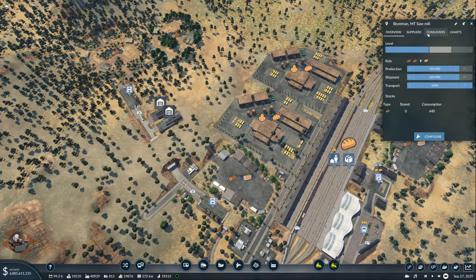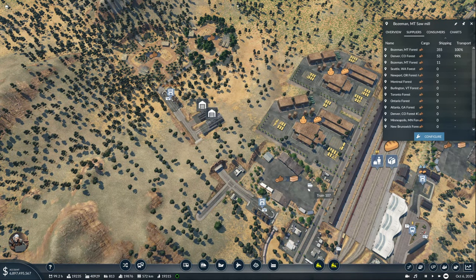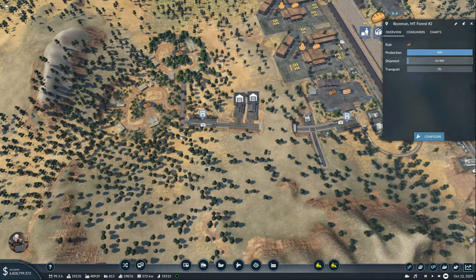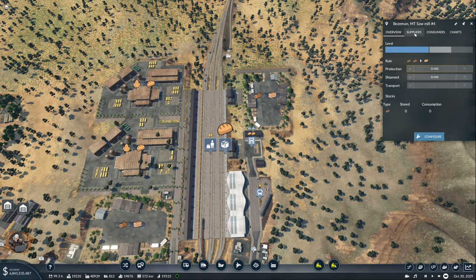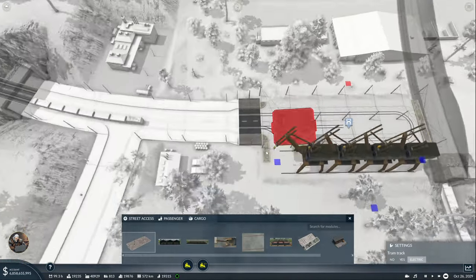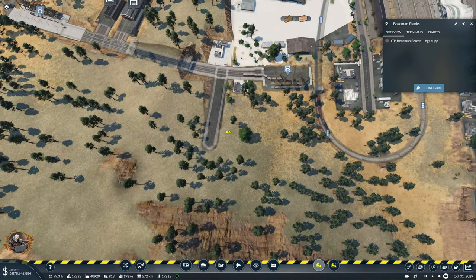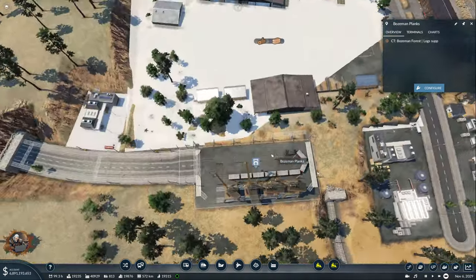I'm delivering here suppliers — for some reason it wants to get supply from here, but I guess that's going to get better with time. That's the problem with getting your raw materials from different sources. Currently I have Bozeman and Denver, and Denver's delivering to this sawmill but it should be delivering to this one, and it still does not get anything, which is absolutely weird. Let me see if I can fix this — I don't need this connection, can I do it now? Still no.